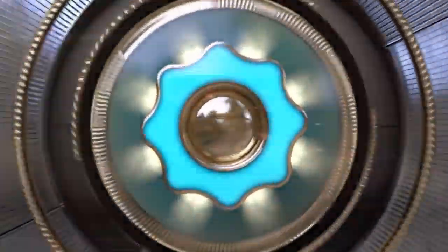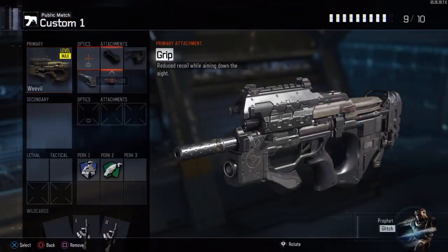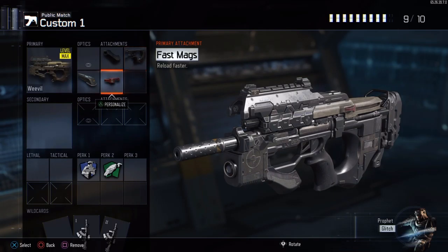Hey guys, it's Slothie here and we got a top five classes for the Weevil. The number one spot, we got the Weevil with Grip, Quickdraw, Fast Mags, and Extended Mags, and you can put whatever perks you want.